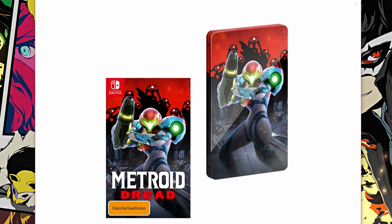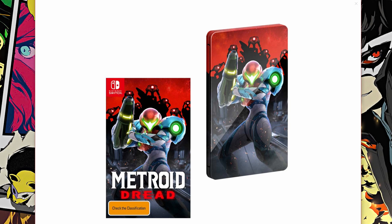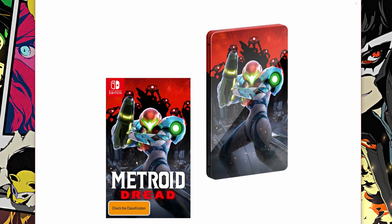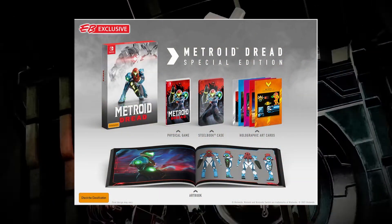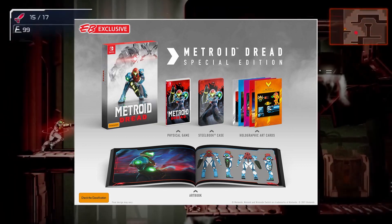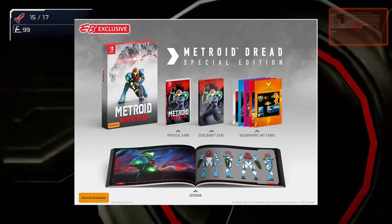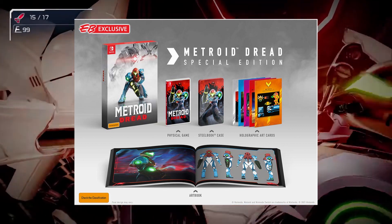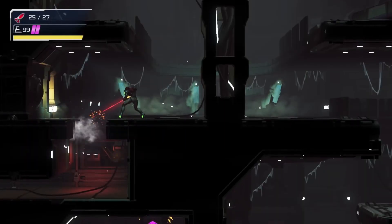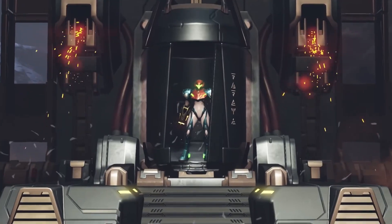Now having a look at this steelbook case — oh my goodness guys, this is looking so freaking dope. Loving the color theme, and I'll definitely be doing an unboxing of this. If I could get 50 likes on this video I'll make sure I do a giveaway. So what do we get with this special edition? We get the physical game with an interesting-looking box art, a steelbook case which is looking so damn dope, holographic art cards — around 5 of those — and an art book showing different schematics of how the EMMI would actually look, along with a bit about the depth of the game itself. So that's the special edition in Australia for $140 Australian dollars.